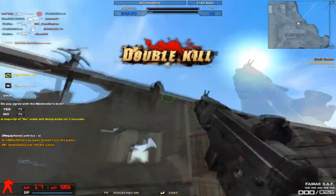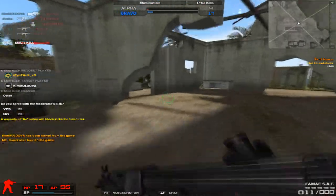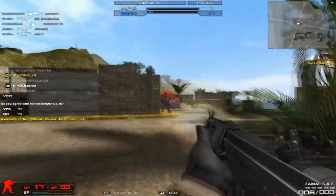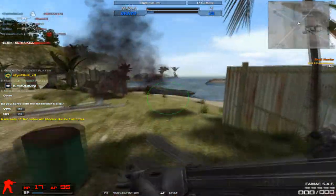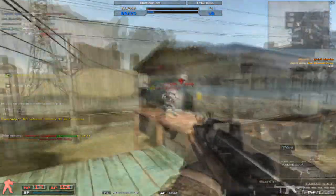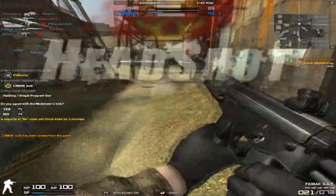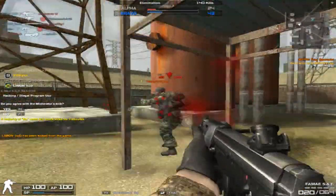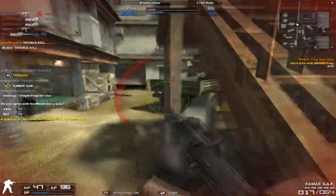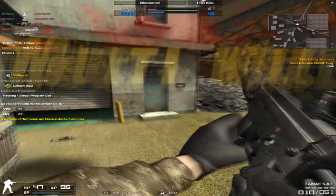The average for a submachine gun is around 33–35, so it's slightly above that. It's a 4 to 5 hit kill, and approximately a 6–7 hit kill at long ranges. Like any submachine gun, it's meant for close quarter combat, so it has a lot of damage drop at long range.